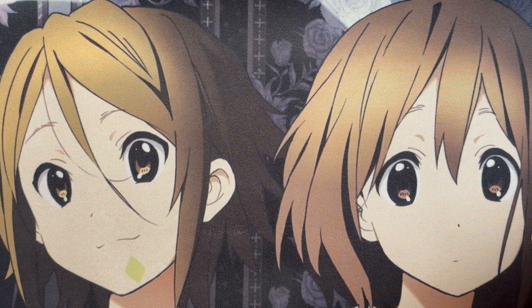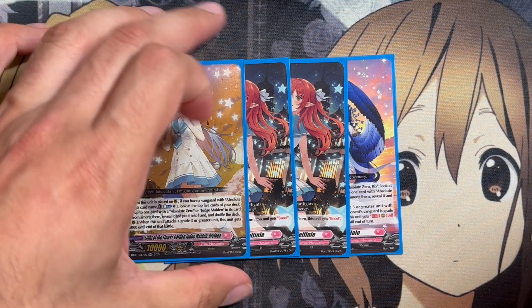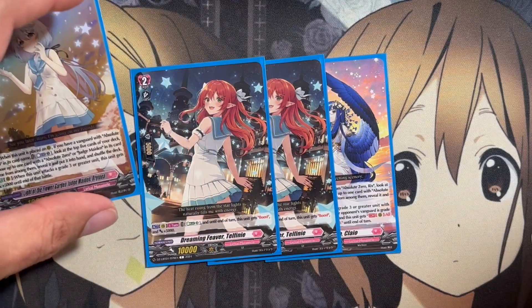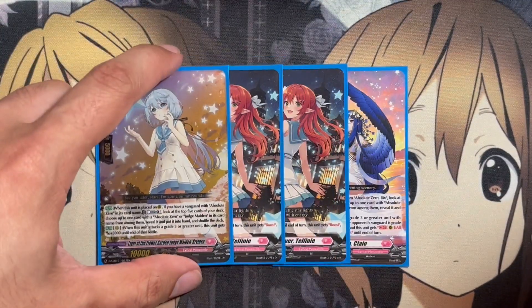I was missing some cards for the deck but still wanted to do the deck profile. I want to run four copies of Light of the Flower Garden Judge Maiden Rihanna. When this card is placed on rear guard, if you have a Vanguard with Absolute Zero on its card name, counter charge one, look at the top five cards of your deck, choose up to one card with Absolute Zero or Judge Maiden in its card name, reveal it, put it into your hand, and shuffle the deck. When this unit attacks a grade three Vanguard, it gets plus 5,000 to end of battle.